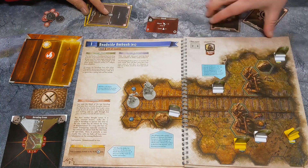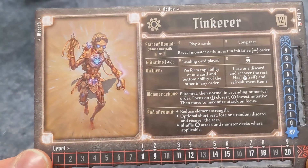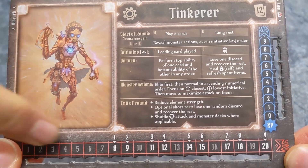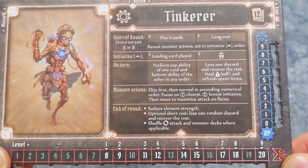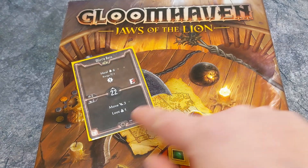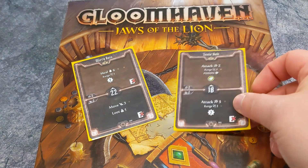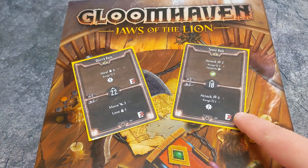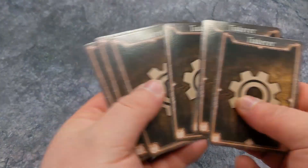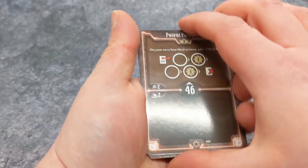The most important aspect to this is your character. You have these cool character sheets — they tell you how many cards you get, which is very important. They tell you how many hit points you've got, and they have a nice little summary on them as well. Cards are the key point of this game. Every turn, you'll play two of these cards, and you'll pick one to be at the top of the pile and one to be underneath. The one at the top of the pile has a number in the middle — that is your initiative.